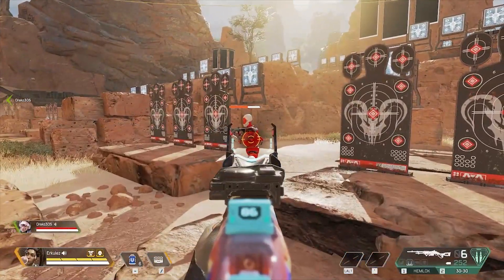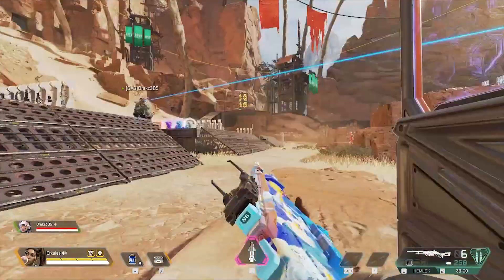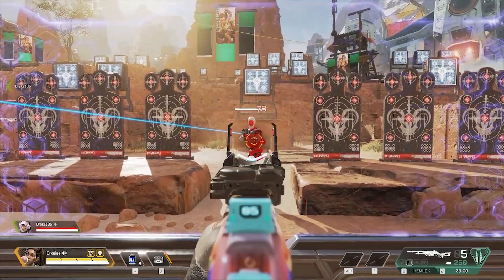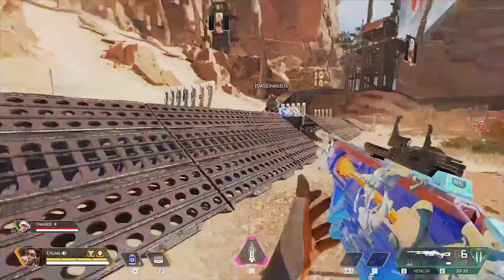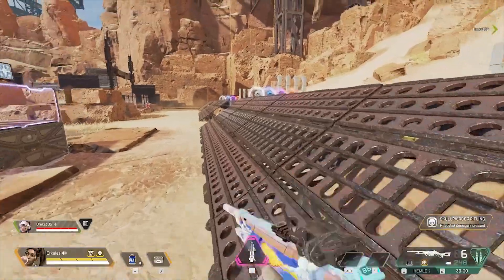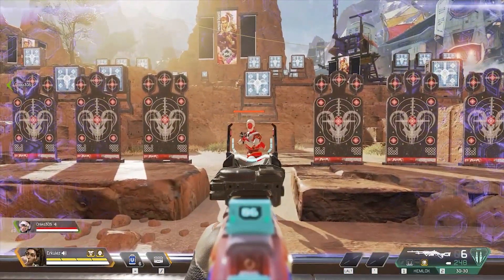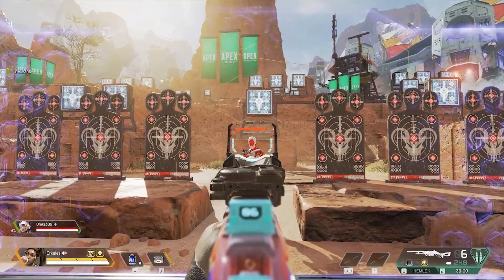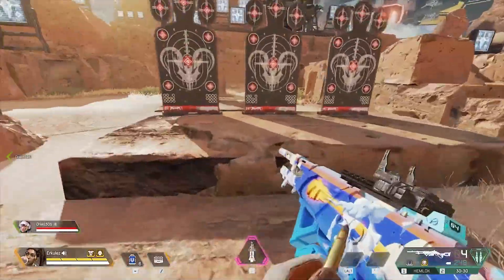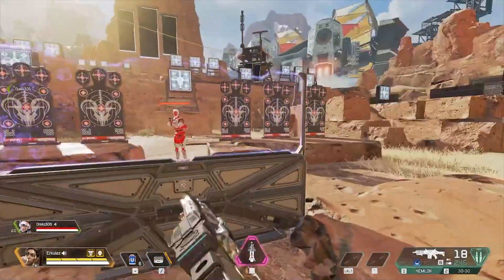Go ahead and tag that for me Drax — just Vantage charged: 65 body, 115 head. Pretty incredible. Getting through this — with Rampart: 78 body, 136 head. Incredible in itself. Now we throw on a Skull Pierce and go straight to the big damage — Rampart and Vantage, Skull Pierce: 164 headshot, 149 without charge. That is insane damage.